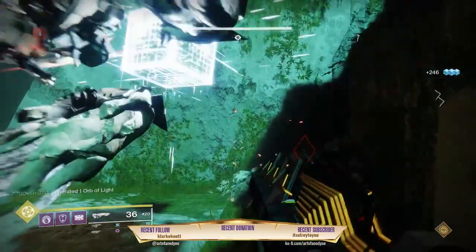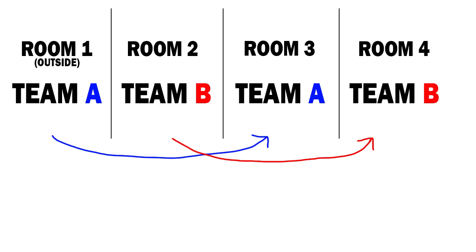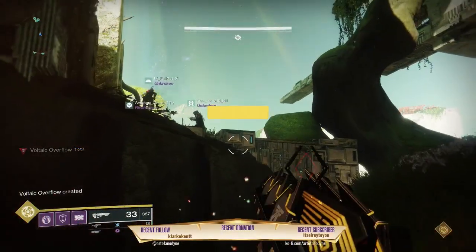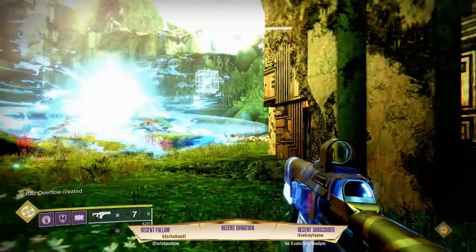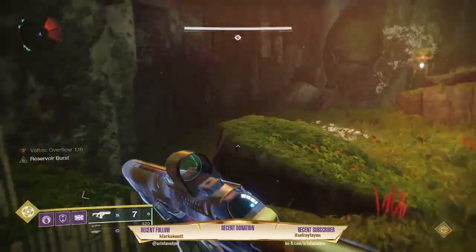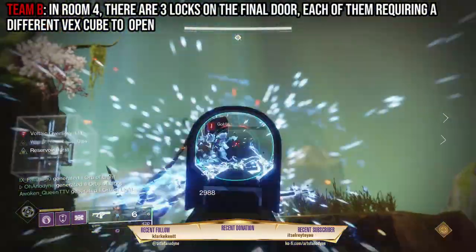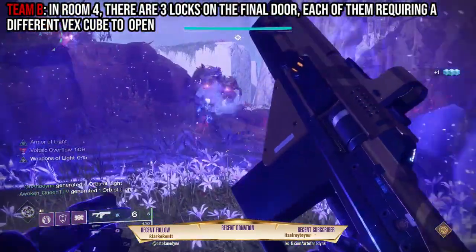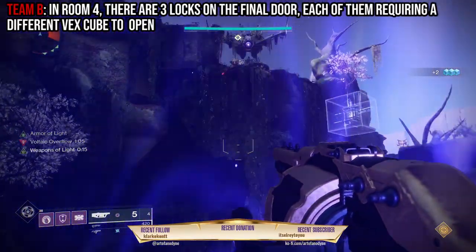Remember, you gotta swap who in the fireteam picks up the wipe mechanic because of the cooldown timer. When Team A unlocks the blue door to Room 4, it's a game of leapfrog once again. Team B advances forward past Team A and charges into Room 4 to do the exact same thing, while Team A stays in Room 3 to kill trash Vex and prevent the boss from wiping the entire team. In the fourth room, there are three Vex Cubes that you'll need to activate, one for each of the three locks on the final blue door.